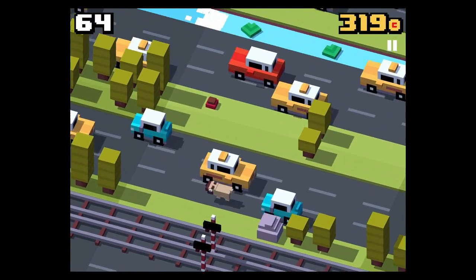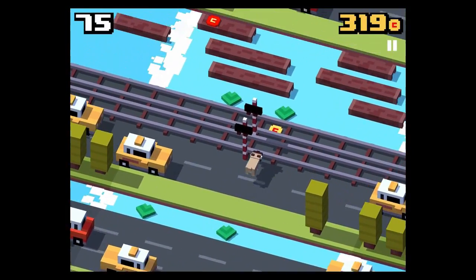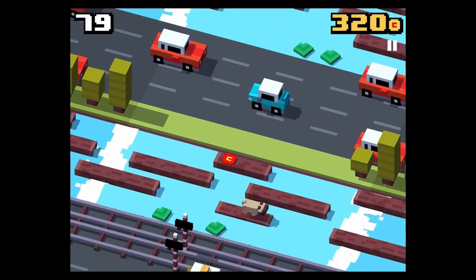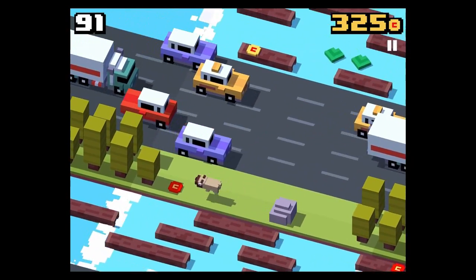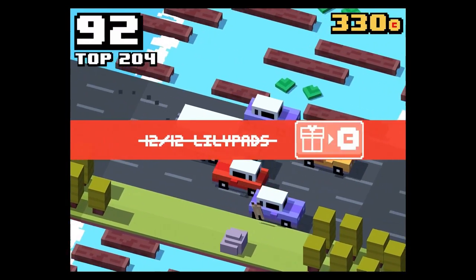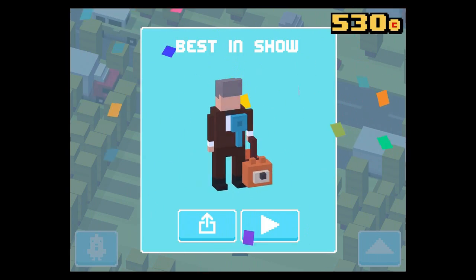In order to unlock Best in Show, you need to play with any of the dog figurines that you will see under the dogs patch, and you need to collect around about 15 or 20 pieces of dog food. Once you did this and you die, you should have unlocked Best in Show.